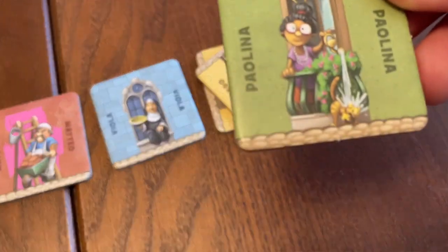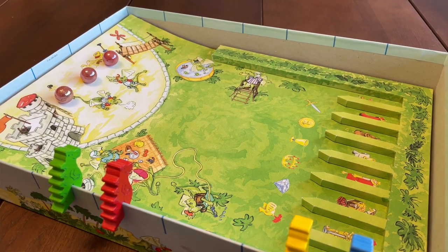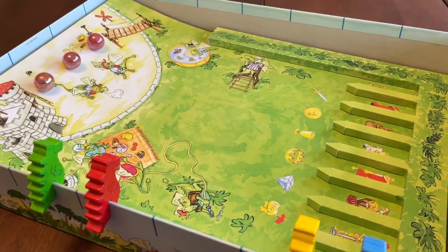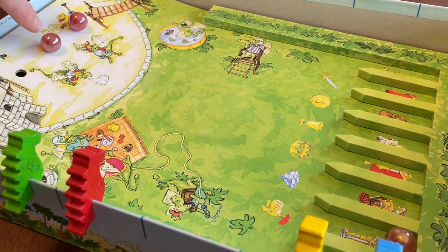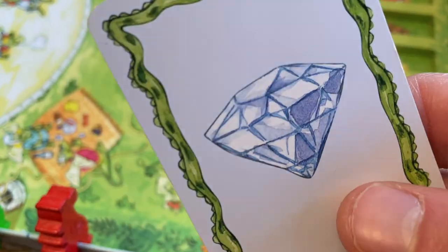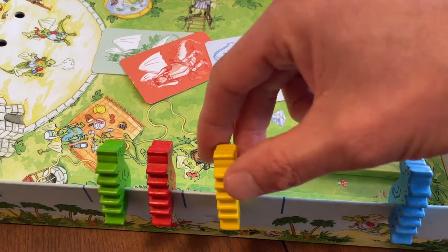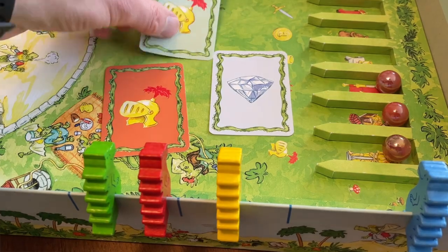Each player does this in turn until one player discards their last order card and wins the game. In Diego Dragon Tooth, three marbles are placed at the top of a sloping board and these represent fireballs. On your turn you draw a tile which tells you the item you're going to aim your fireballs at. You flick the marbles in an attempt to land them in the corresponding slot and each accurate flick scores you one point. But before you declare your score your opponents each select a card to guess which slot you were aiming for. If they're correct they also score a point, so you'd best do a bit of bluffing to throw them off the scent. After a set number of turns the highest scorer wins.